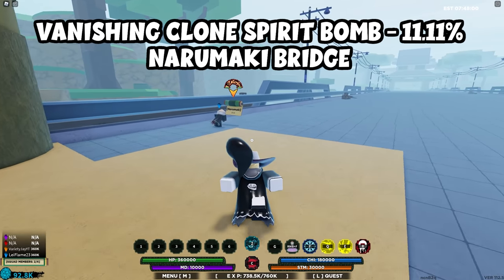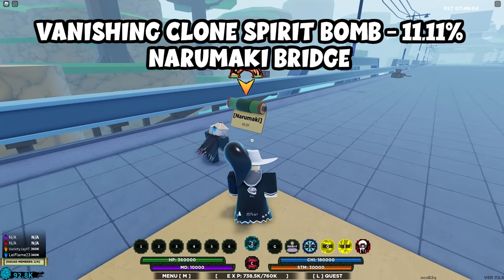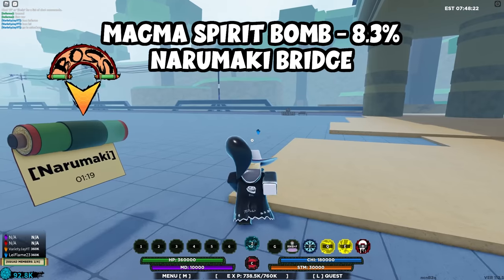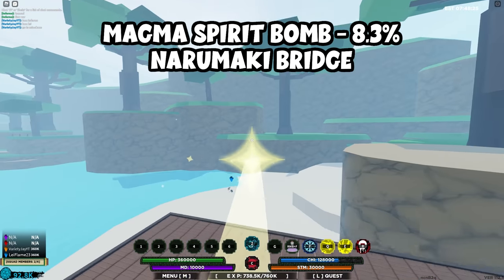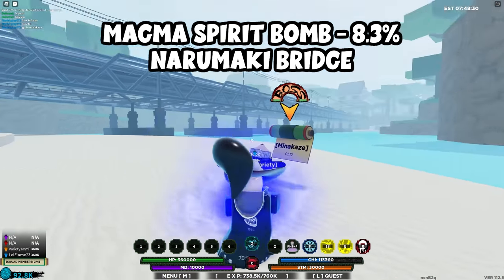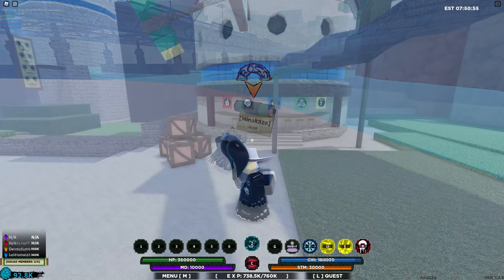For the Vanishing Spirit Bomb, be on the side where all the houses are and go to the left — it drops from Narumaki. For Magma Spirit Bomb, start from Narumaki and go straight to the right and down; Minikaze will spawn very close by to Narumaki, so it's easy to farm them back and forth.